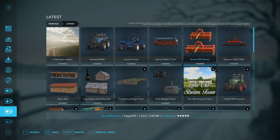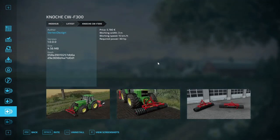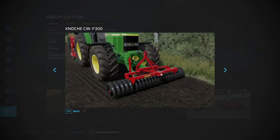We're going to check out the Notch CWF300 — made by Vertex Design, under the rollers category. Required power 60 horsepower, working speed 15 kilometers per hour, 3-meter working width, costs $50,780. A cool thing — you can put it on the front and do stuff on the rear of your tractor to get two things done at once. Match up your widths and roll and plant simultaneously.